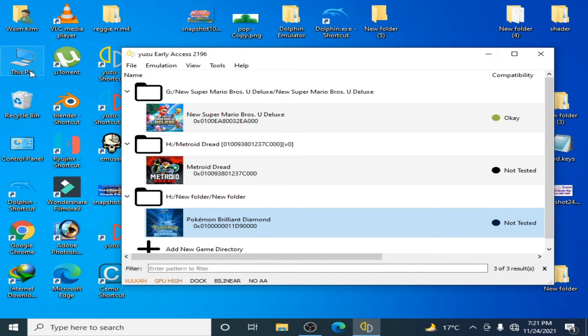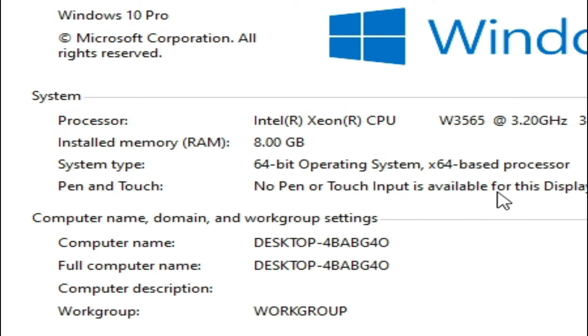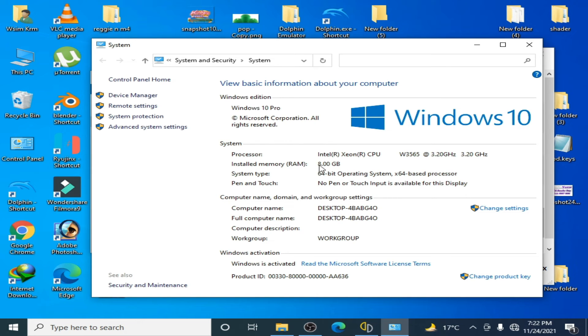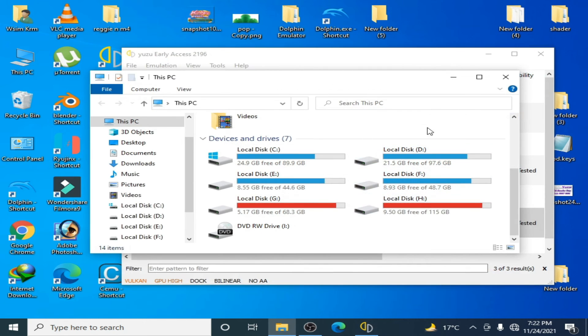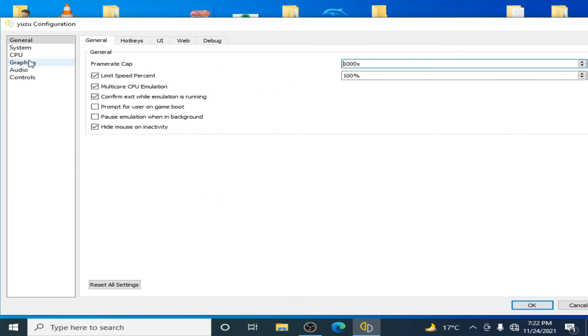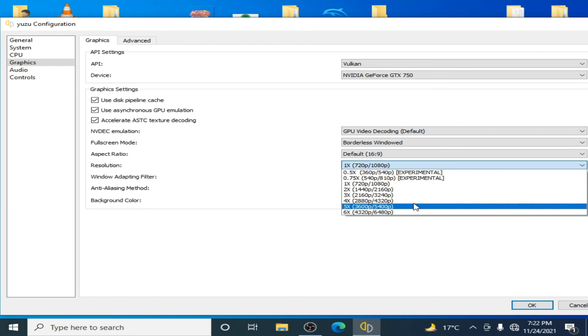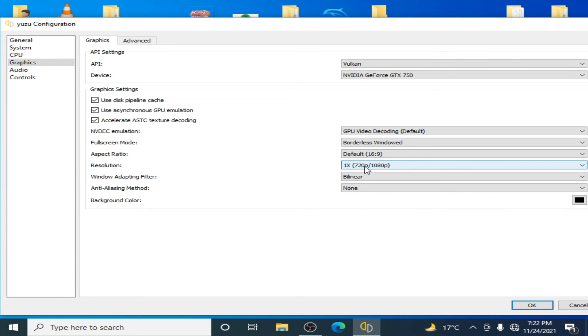Now I go to my PC, right-click, and go to Properties. As you can see guys, the 'usable' limitation has been removed after doing the msconfig settings — I can now use my full installed RAM for Yuzu. Close that. One more thing: go to Emulation, Configuration, Graphics, and set the resolution to 1x. Don't select any other option — select 1x only.